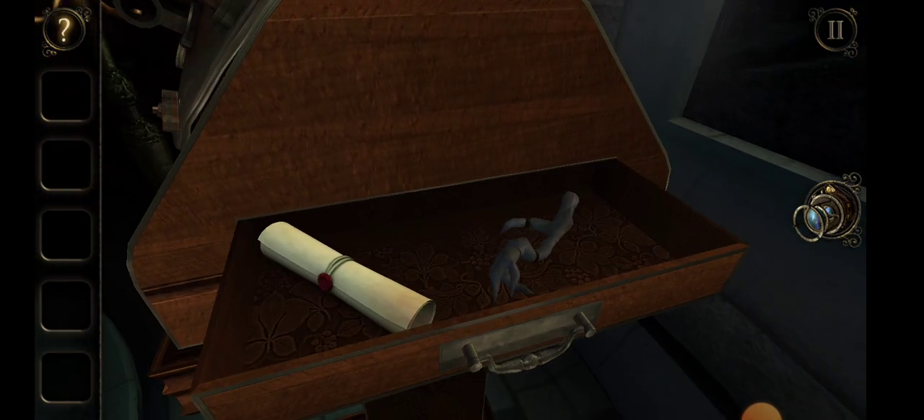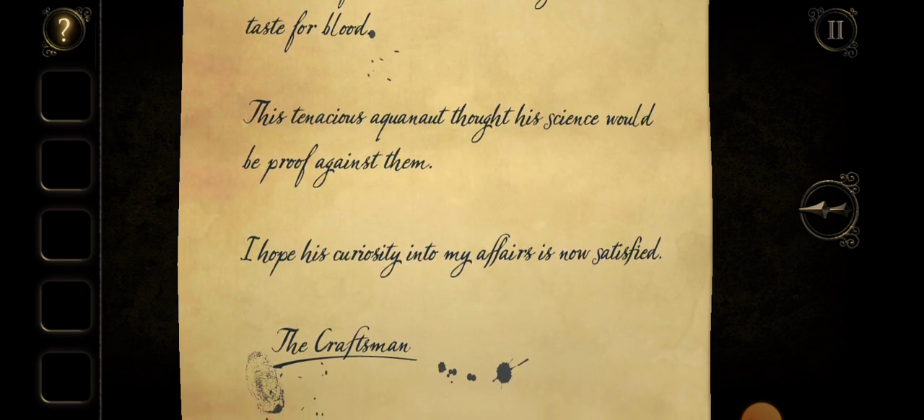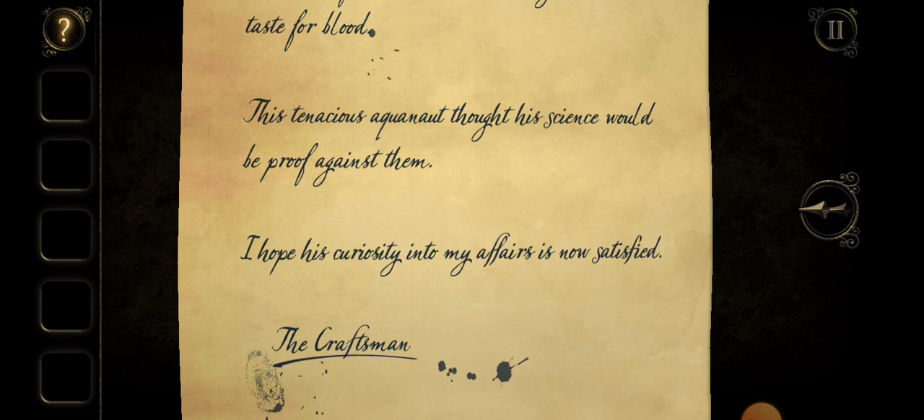I'm going to draw here, let's see what's inside. We've got a bit of paper. 'The rocks of this island have always had a taste for blood. This tenacious aquanaut thought his science would be proof against them. I hope his curiosity into my affairs is now satisfied.' — The Craftsman.